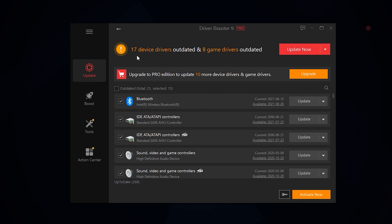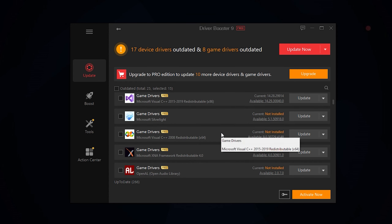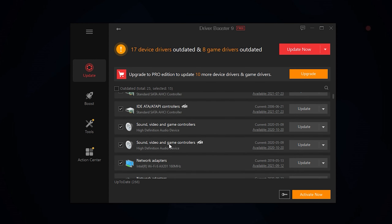Now you guys can start the installation process — we're going to walk through it together. So install Driver Booster 9 and it's installing. If you guys aren't already subscribed, smash that red button, because I have very useful videos to help you guys out if you're having PC issues. We're almost done the installation process — we're 75% there — and we're finished.